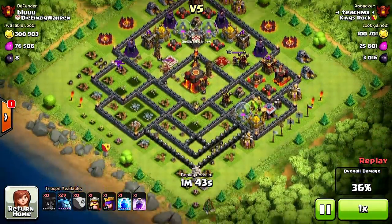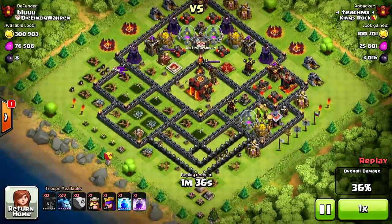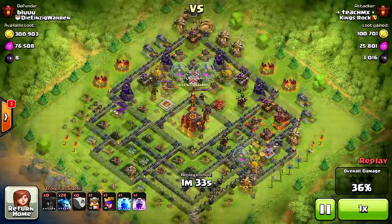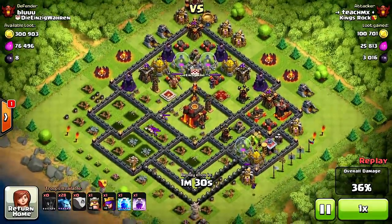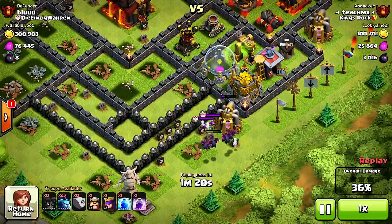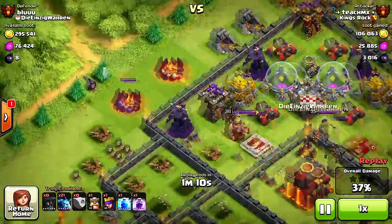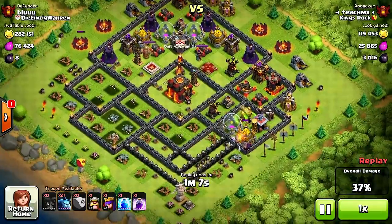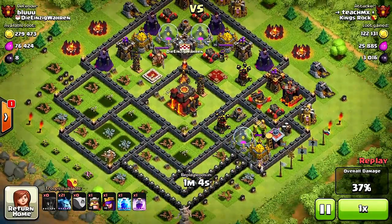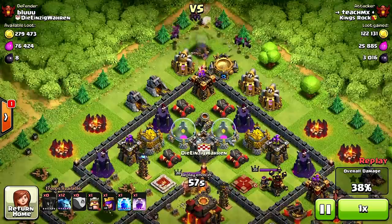I can't believe that's not 50% left — it should have been 50. He's gonna have a little trouble because he only has 29 minions. He's gonna lure them over here and hopefully take them out. He still has a lightning spell and a rage spell. He's gonna try and clean up some of these little structures. The archer towers are locked onto him so he's gonna have to find another way to get that 50% — and he's just gonna spam them all.